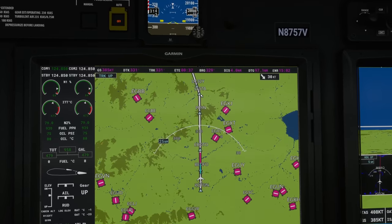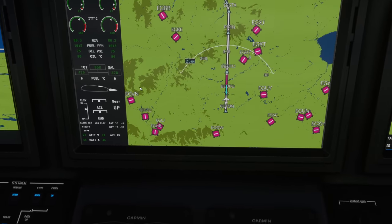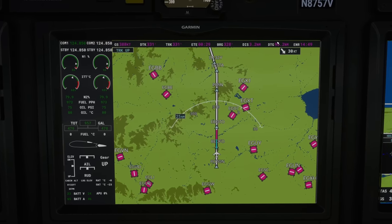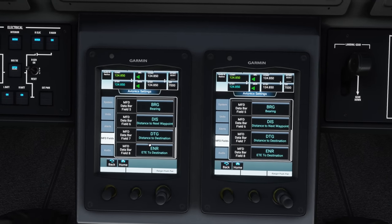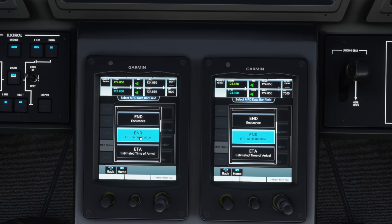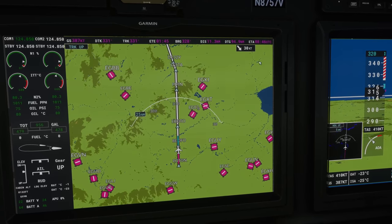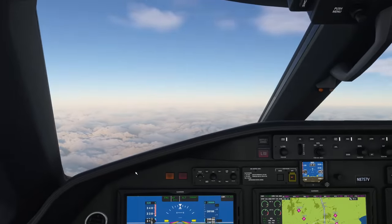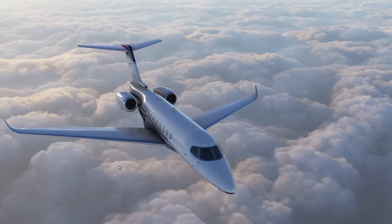Flight level 200 seems a bit conservative — I could have flown higher. But we're far from top of descent, and that's okay. The ETA display looks a bit bugged but that's fine.